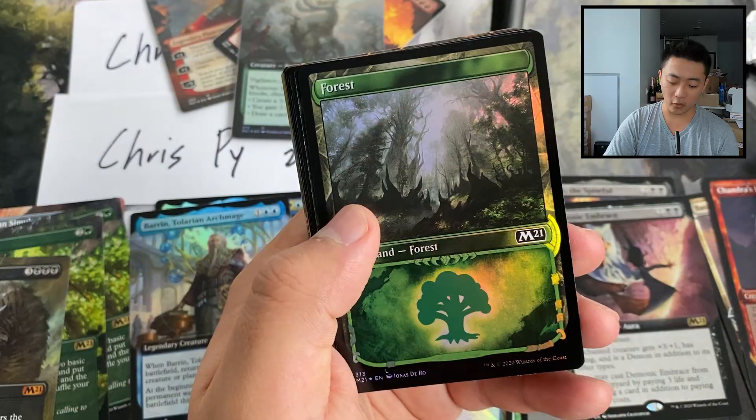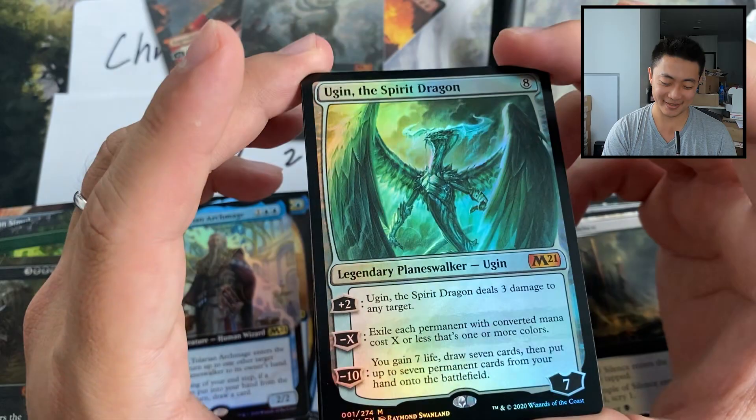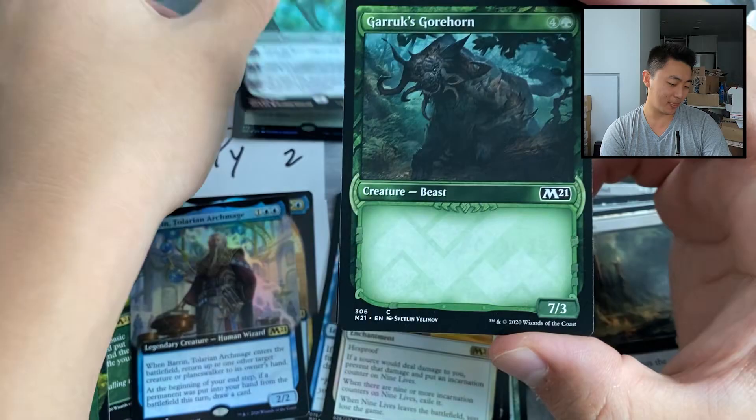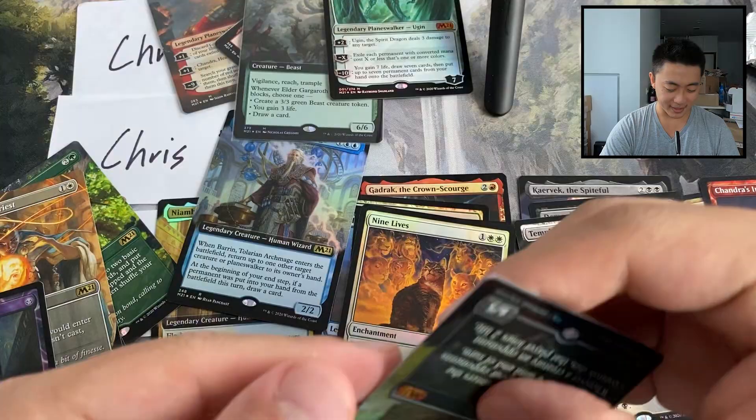Got a forest foil showcase, Temple of Silence extended art, Nine Lives — all we need is a little Ugin action. Got a foil Ugin this time — just a normal pack foil, nothing too spicy, but still better than nothing — and a foil Massacre Worm!